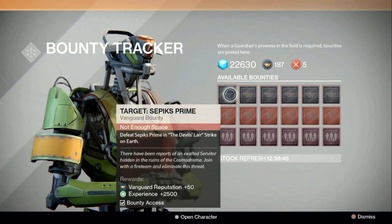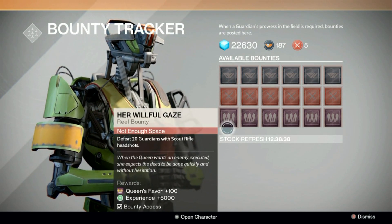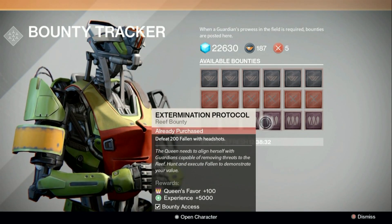So this bounty gives me 50 Vanguard rep, this one gives me 75 Crucible rep, and this one gives me 100 Queen's favor. Pretty much this is the ranking system for the Queen. They're a mixture of Vanguard and Crucible, which is really cool, and you can only have 5 at a time, so it's no different from these ones.